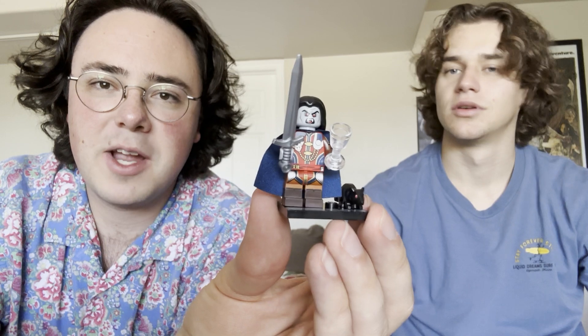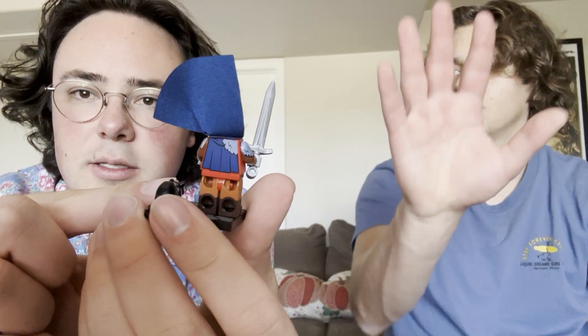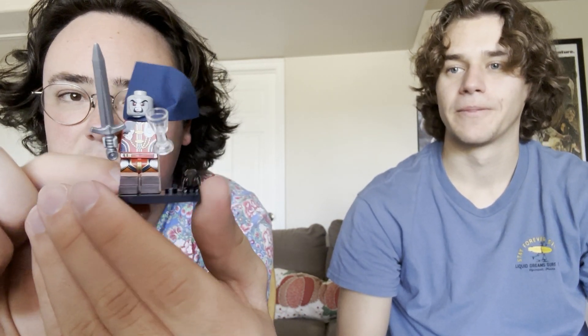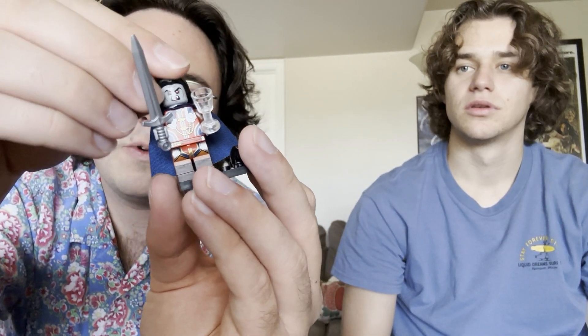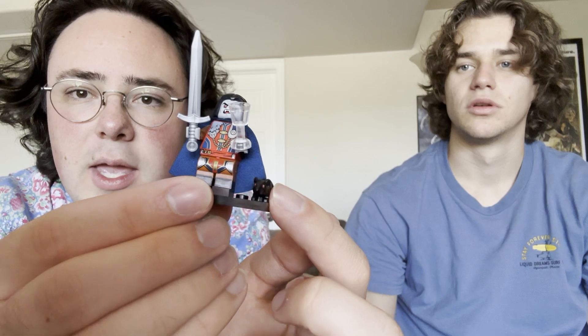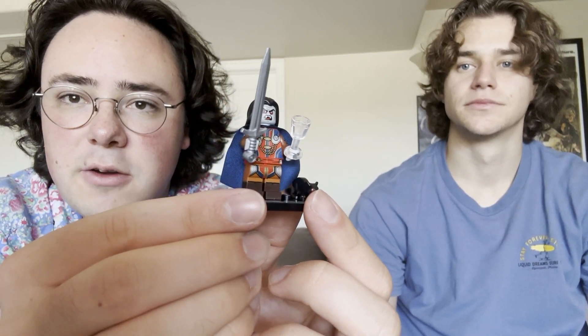Lastly, we have the Vampire King — he has an official name but we're calling him the Vampire King. He has this dark blue cape and a different face on the back — a little smirk and then a really angry face. I'll lift up the cape so you can see the back printing. This fur kind of wraps around onto his arm and onto the front of his torso too. He comes with a really cool sword piece, and then a cup and this black rat with red eyes, which is pretty fun. The printing on here is really nice — a really cool minifig overall.